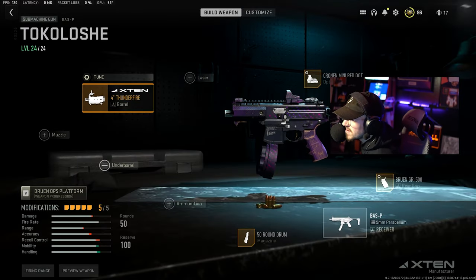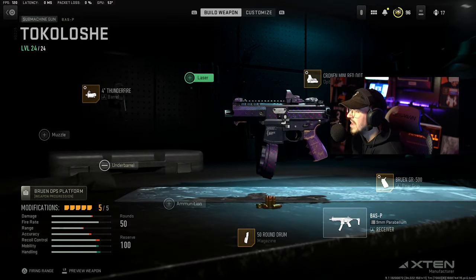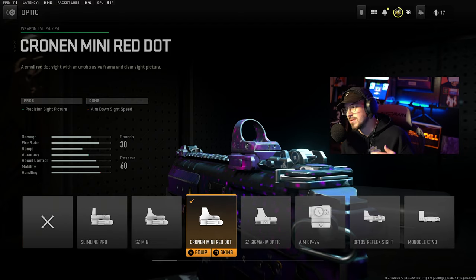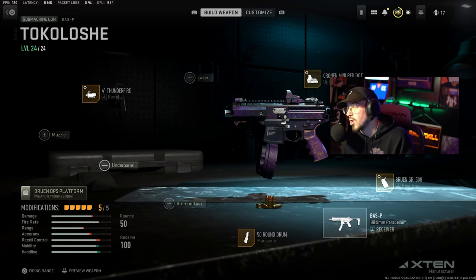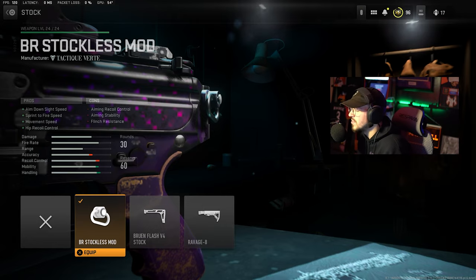For the class setup, we're rocking the Thunderfire Barrel, which gives you ADS speed, movement speed, and hip-fire recoil control. And then we're going over to the Cronin Mini Red Dot, which in my opinion is the best optic right now here in Modern Warfare 2. We are running the BR Stockless Mod, which has ADS speed, sprint-to-fire speed, movement speed, and hip-fire recoil control.